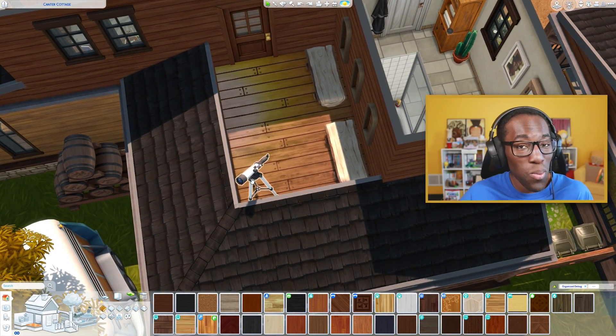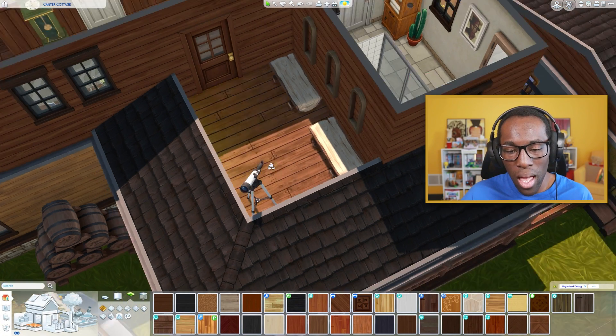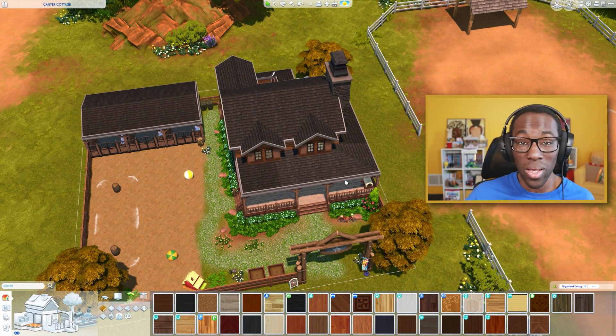Out on the balcony there's a nice little telescope to search the stars, find some aliens or shooting stars, plus two log benches. And that's the entire house — I'm really happy with it. If you want to download it, it's on the gallery under the hashtag SpringSims, or search my gallery name SpringSims, same as my YouTube and Twitch name. Let me know in the comments what you thought of today's build, especially if you've ever built your own ranch in Sims 4 — see you in the next video!